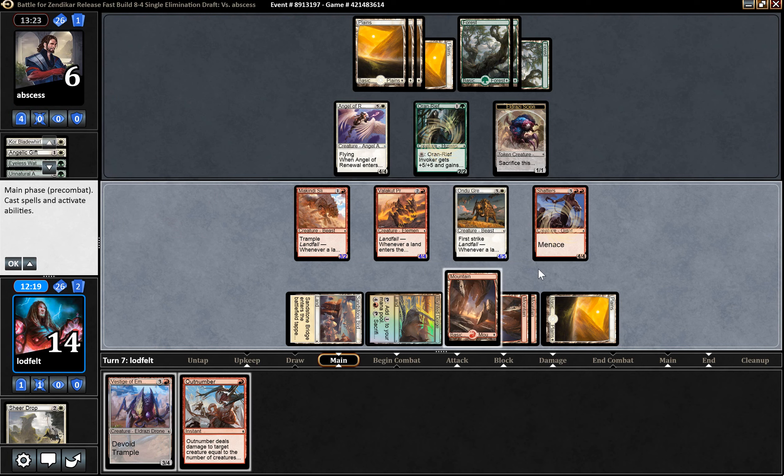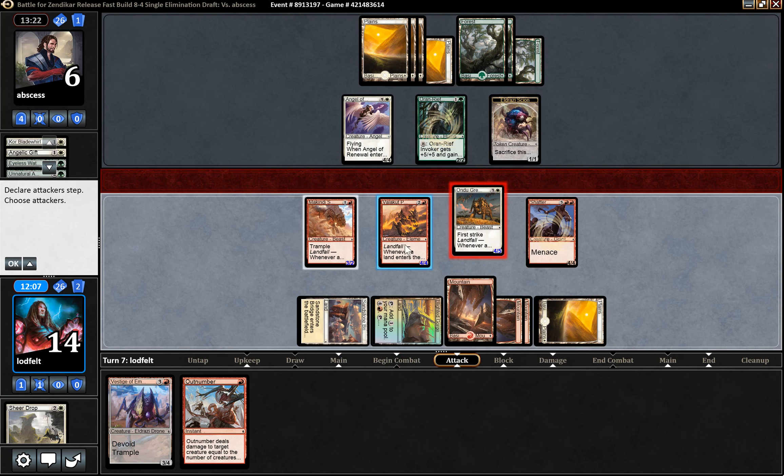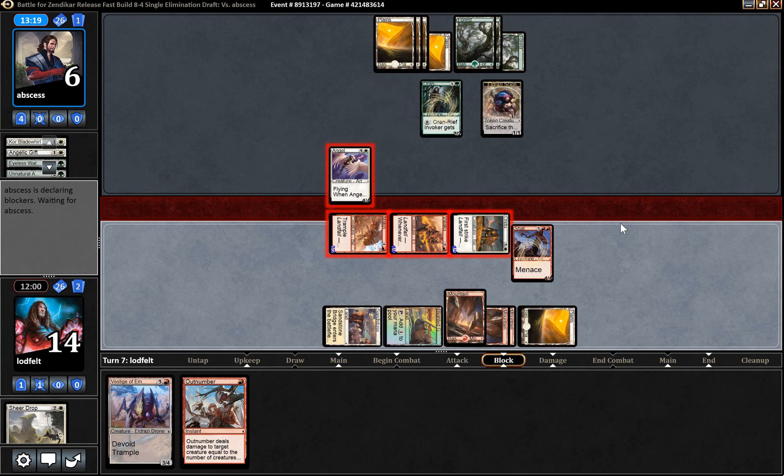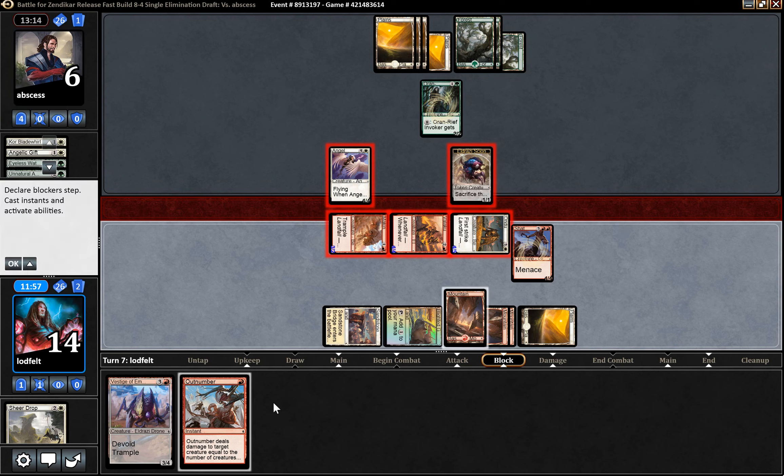I guess we wait until he does something before we kill the angel - we know he has a lot of tricks, so we can hold Outnumber a little while and see what he does. If he blocks the Slide Runner and does nothing, I think we try to shoot this. We could also do it in response to something if we want the Slide Runner to survive. I guess we pass priority - we could kill the angel afterwards, just to see if he tries to target it.